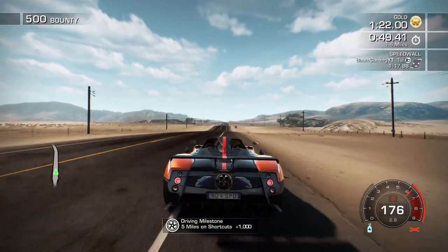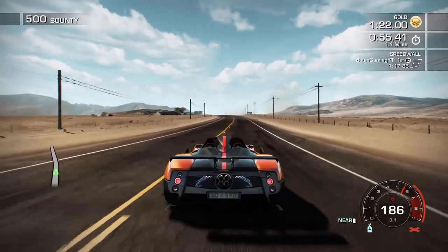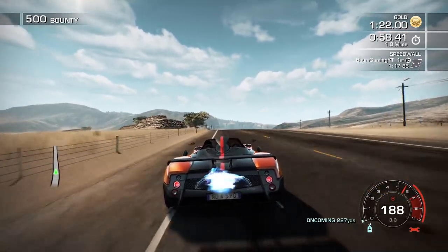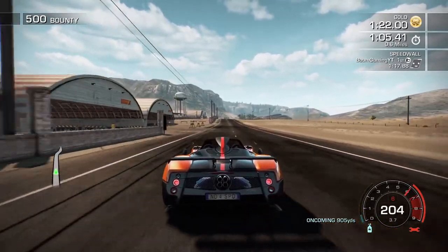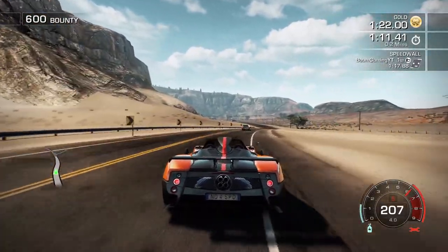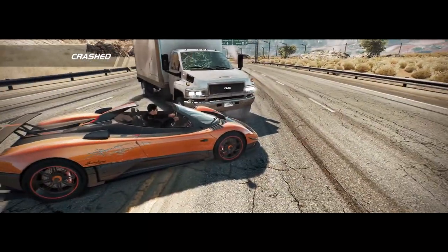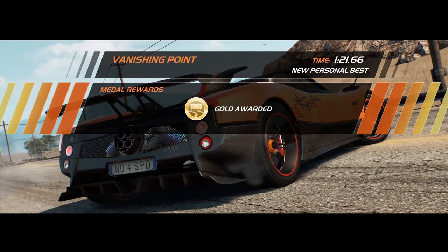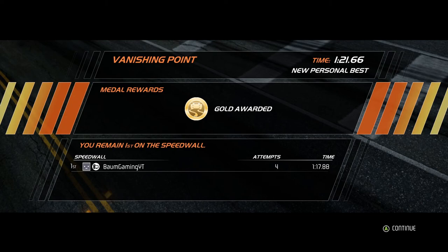Doing five miles on shortcuts apparently — that's fun. This thing is fast and sounds awesome. Paginis are so cool. We've got 20 seconds to get there and we're about half a mile away, then I hit the van. We barely got it after wrecking — I don't know how that works but we'll take it.